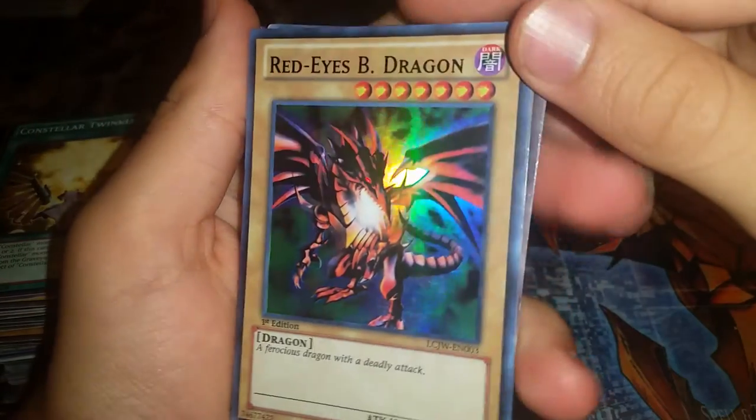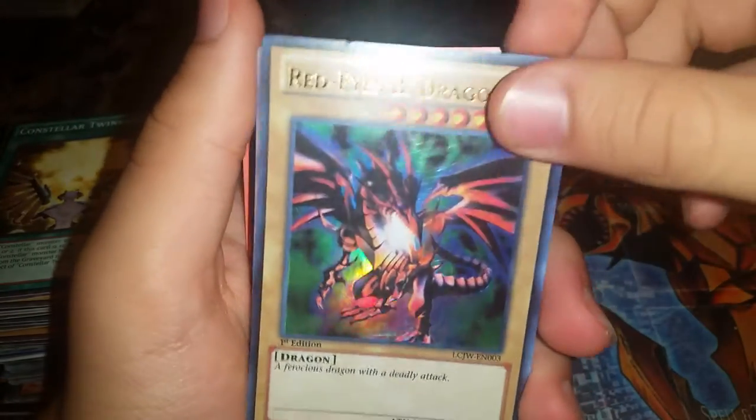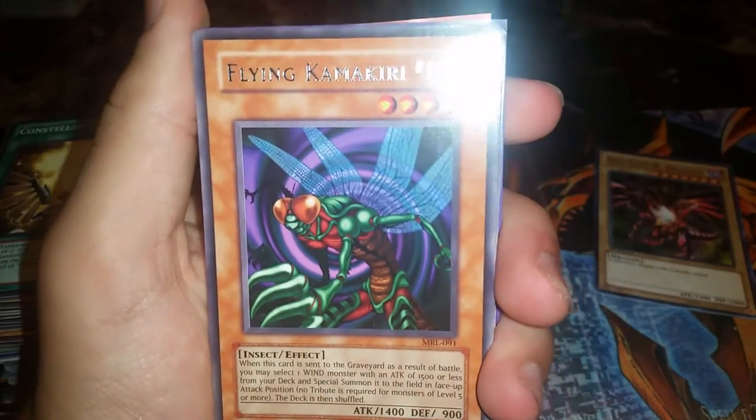We start off with a Red Eyes Black Dragon super rare — really awesome card right here from Legendary Collection: Joey's World. Flying Kamikari Number One.